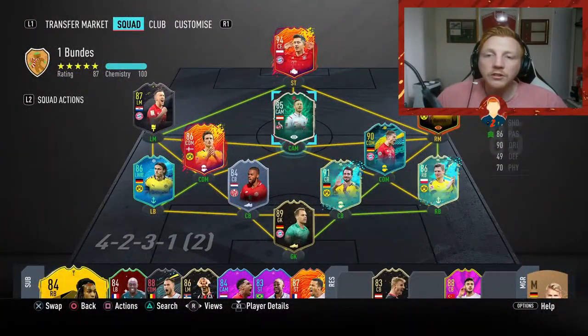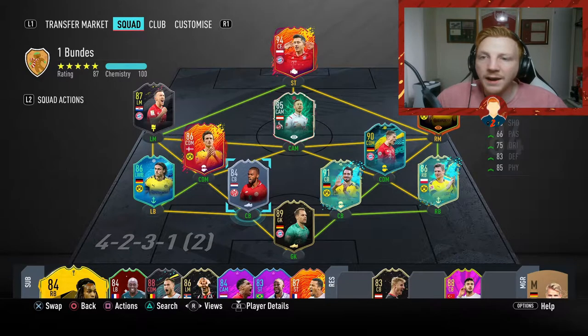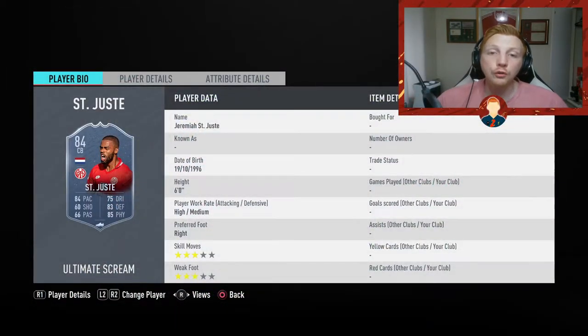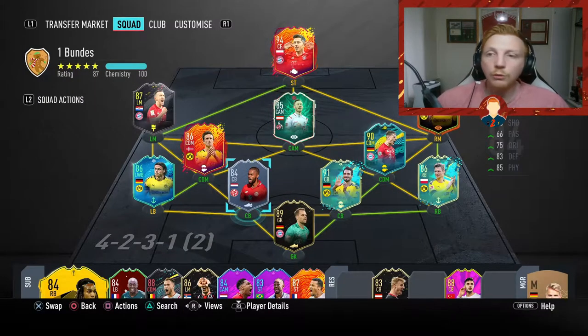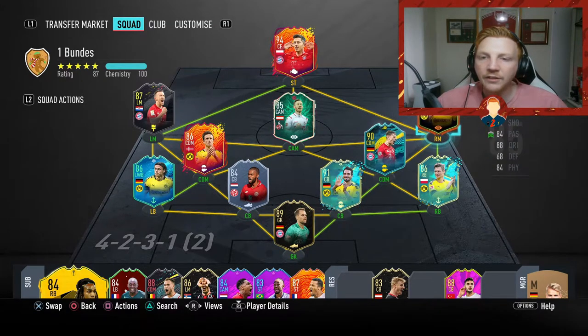On today's episode, we're going to be reviewing Jermaine St. Just. I have not used this card yet, so I'll be interested to see how he is. Straight off the bat, three things scare me: balance, reactions, and composure. I'm going to try and buy him with an anchor chem style. During the gameplay, I'm also going to be testing out Hummels, Kimmich, and Keynes in the CAM position — I haven't used any of these four players yet.